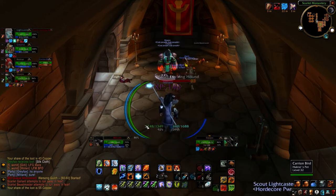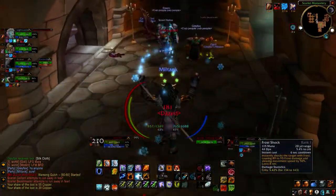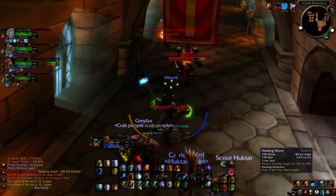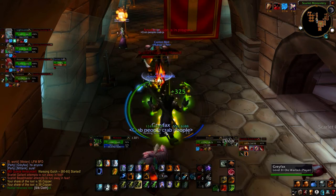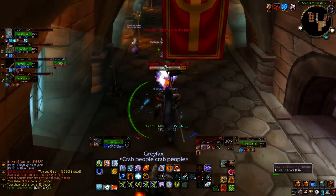Some of you might notice this is actually the exact same group as in the last episode. That's because right after we ran Scarlet Monastery Graveyard we were like, 'Oh yeah, let's just go run Library.' The tank's the same, the DPS is all the same group, I'm still the healer, and surprisingly we didn't have any hiccups along the way. We only wiped like one or two times and it wasn't my fault.